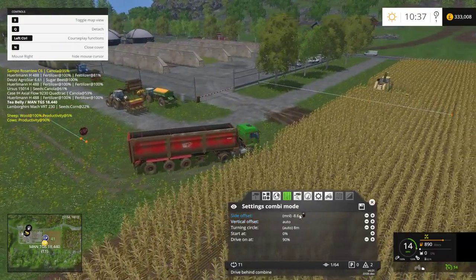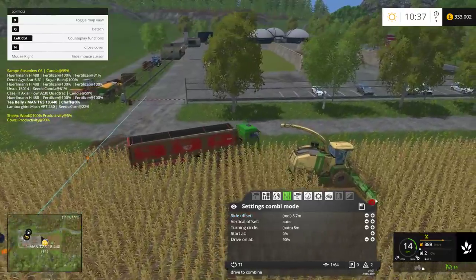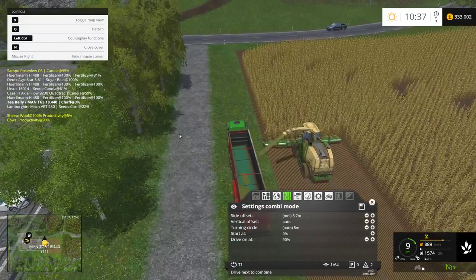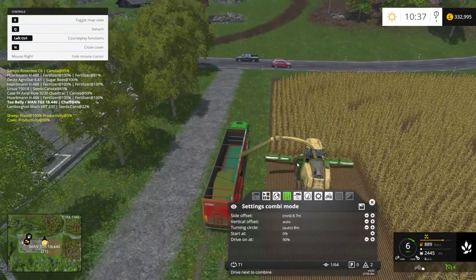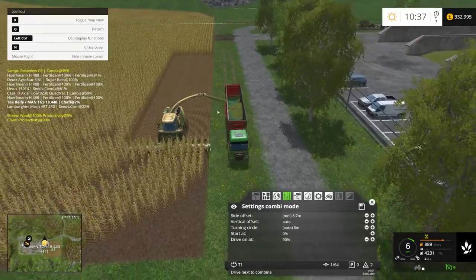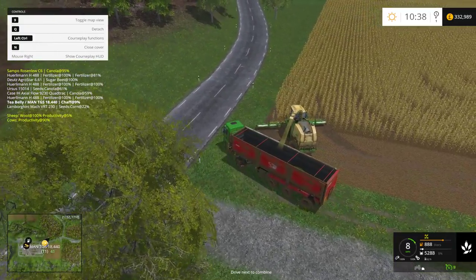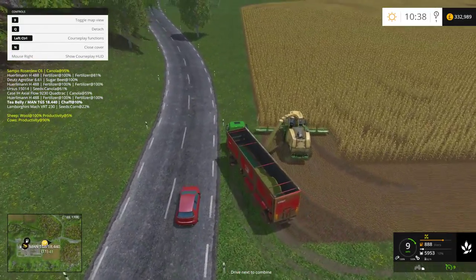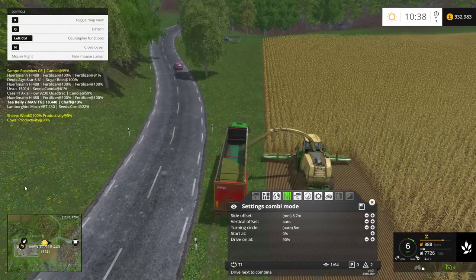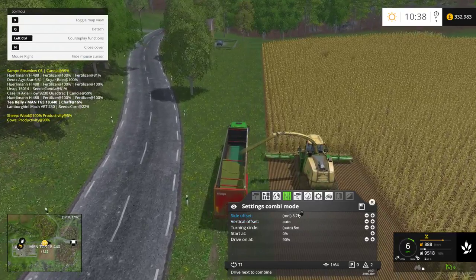On the offset, I have mine set to 8.6, sometimes 8.7. What that does is it just aligns it slightly off-centre, so it's a bit more further this way. It's just for when it's going around the corners — not so much on these corners around here, but when it's going through that corner and turning around there, it's a little bit more difficult. It can kind of get in the way, and if you have it too close it will just stick and you'll get a red marker saying it's stuck and needs help.